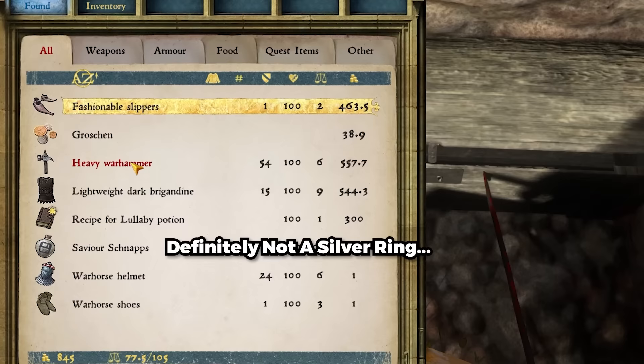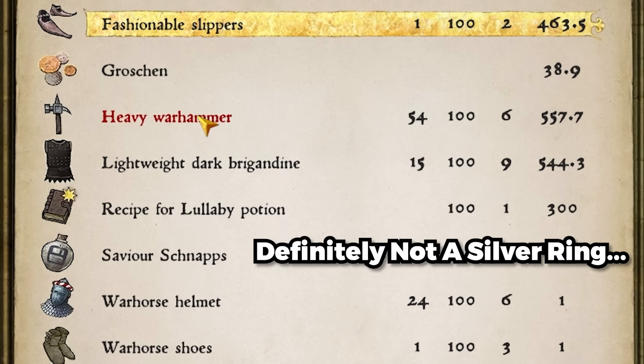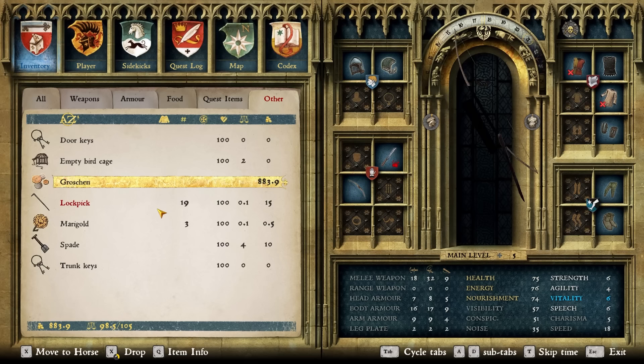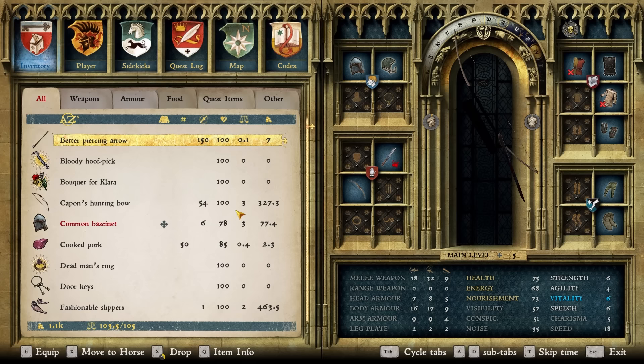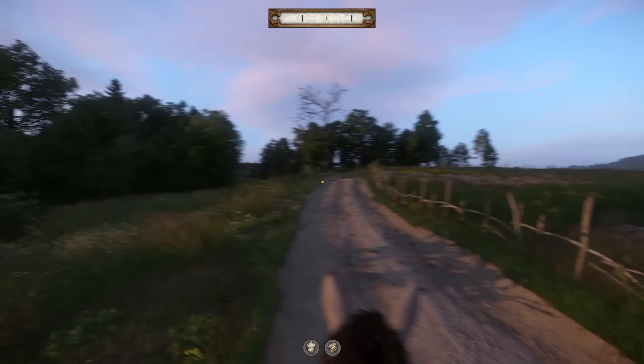Honestly not the best haul, but it's more than I had before so I'll take it. And that was the last map I used for the rest of the run — don't hate me, I was desperate. I placed the rest of the traps and waited an hour or so to go pick them all back up, then returned to the huntsman and collected 40 ordinary arrows and 150 Groschen. I also bought some more arrows for 60 Groschen, but gained it back when I turned in my second Ruin quest, setting our total purse at 1,198.9 Groschen.